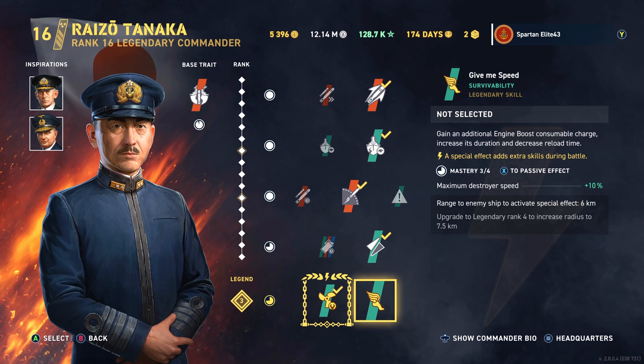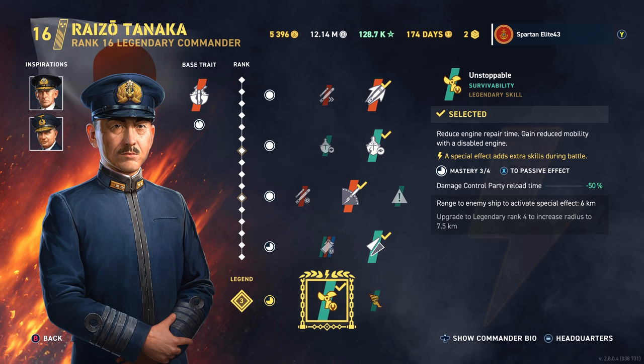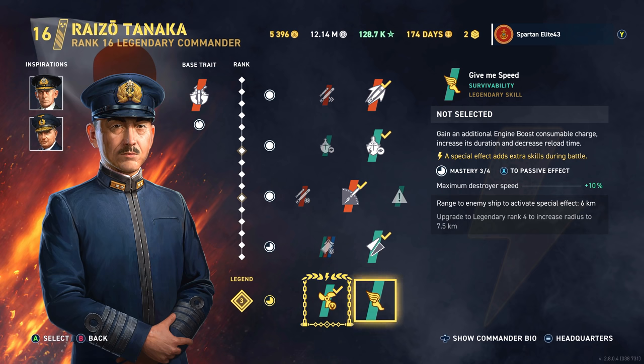You could go with Give Me Speed in this one, but I like to get up close and personal, which means I get my engine knocked out a lot. If that's not your thing, maybe you go with Give Me Speed instead. It's up to you.